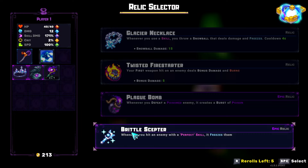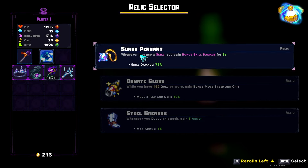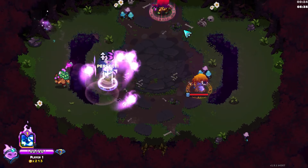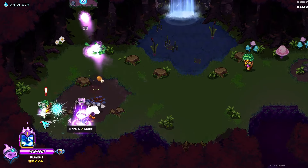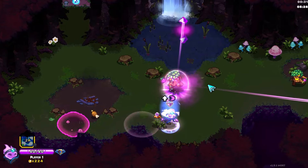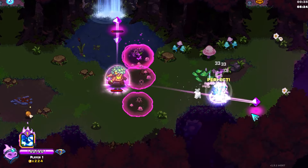Wow, we found Brittle Scepter. Brittle Scepter will probably carry us, depending on what we get next. Search Penance is just fine, we'll take that. I'm also thinking about getting back into speedrunning Ember Knights, so let me know if you guys want to see me speedrun, because I am so down to get back into it now that it's a new version.